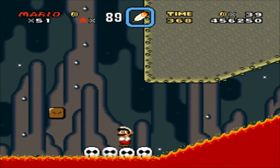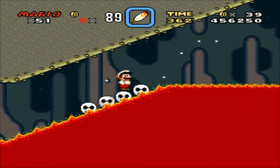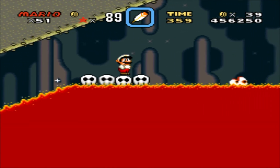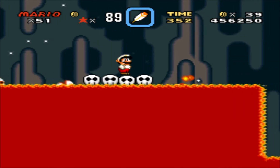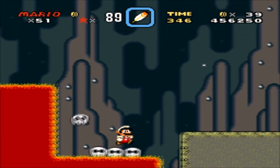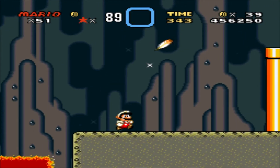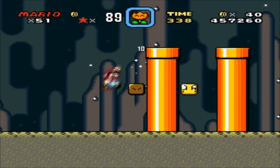Sometimes you don't even see them in the lava and then they will just harm you — it's horrible. I really should have equipped my Cape Feather to do this, but silly me forgot to equip it before I done this. Blarggs are absolute vile in this level. So now I'll get the Cape Feather.